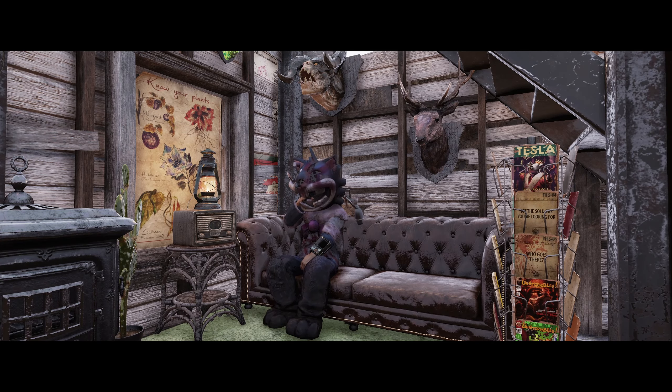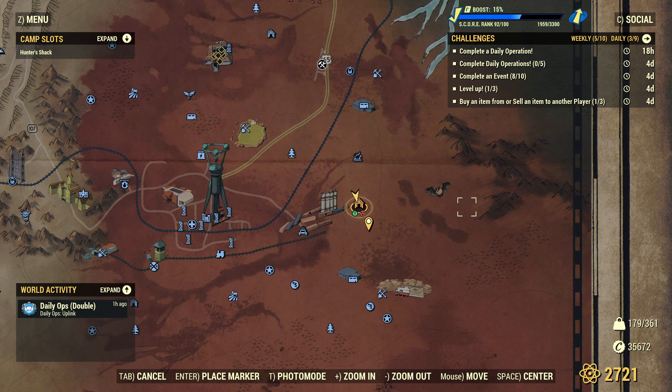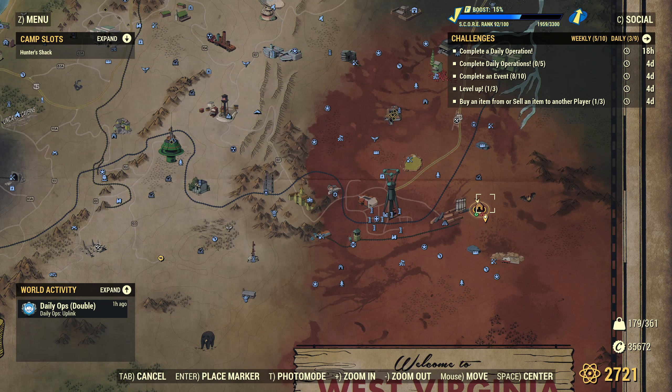Good evening ladies and gentlemen, how are we getting on? Welcome to a brand new Fallout 76 camp build. This week we have a new building set available in the Atomic Shop that I've quite happily picked up. I thought it would go quite well with an idea I had anyway, so let's put those two things together.